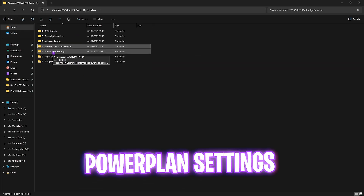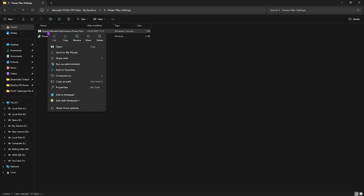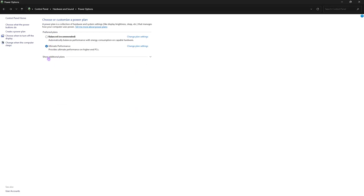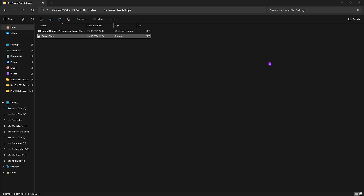The fifth folder is Power Plan Settings, which helps you import the best performance power plan. Right-click Import Ultimate Performance Power Plan and run as administrator. Then double-click Power Plans, click Show Additional Plans, and select Ultimate Performance from the list. This power plan reduces all unnecessary power-saving features, helping fix unwanted stutters, jitter, input latency, and packet loss.